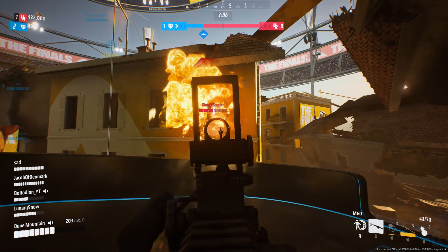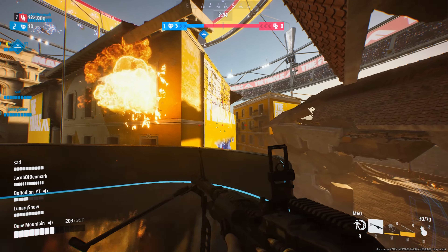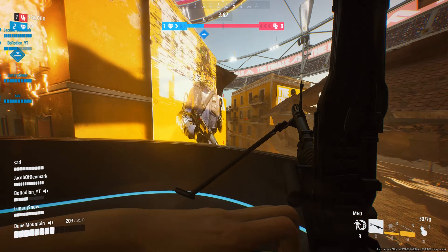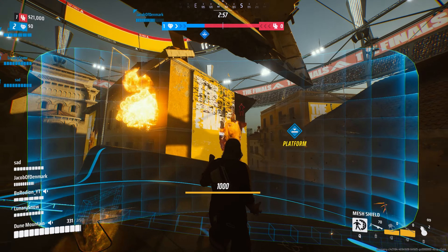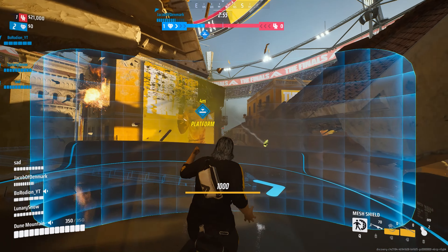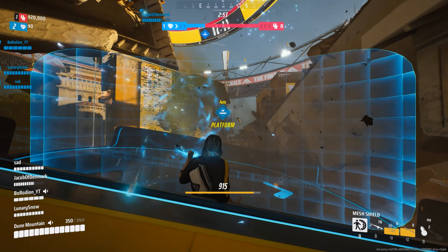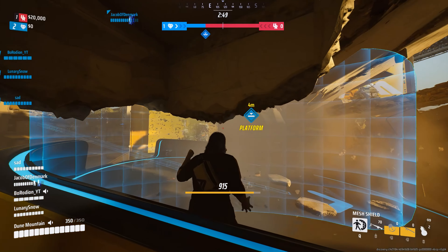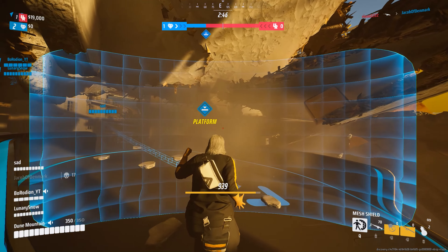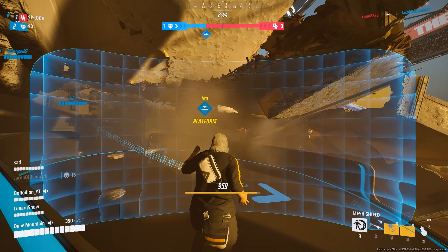Once you have obtained these items, focus on unlocking the Dome Shield and the C4 in the gadget section. These two gadgets will enhance your explosive and defensive playstyles, giving you the necessary tools for various situations. Afterwards, consider unlocking the flamethrower, the Kugan specialization, MGL-32, Explosive Mine, C4 Grenade, and Pyro Mine in that order.